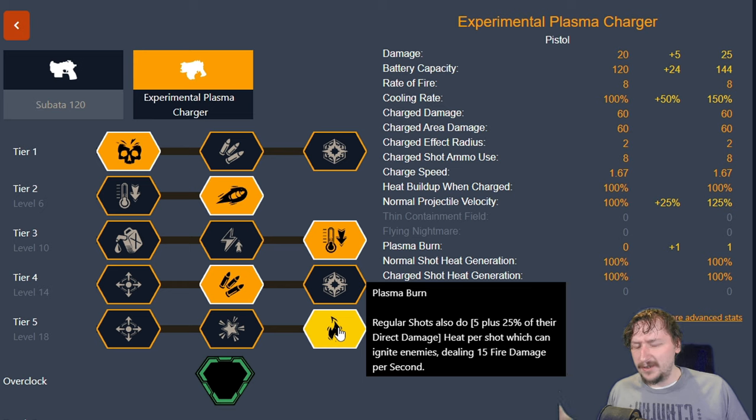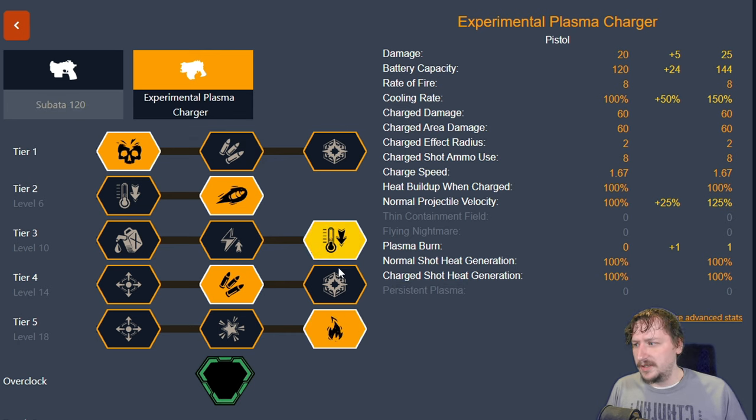Your sludge is flammable with that — so if it comes in contact with any heat source it will catch fire. This can be things like the minigun overheating with its exhaust, or the plasma charger if you have plasma burn or persistent plasma as an overclock — either one of those can light the sludge on fire, which is pretty useful. This build is also decent with the cryo cannon if you plan on using the thermal shock effect. And it can be good for picking off things like Mac Terra at a distance, basically using this as a high-powered version of the Sabata.